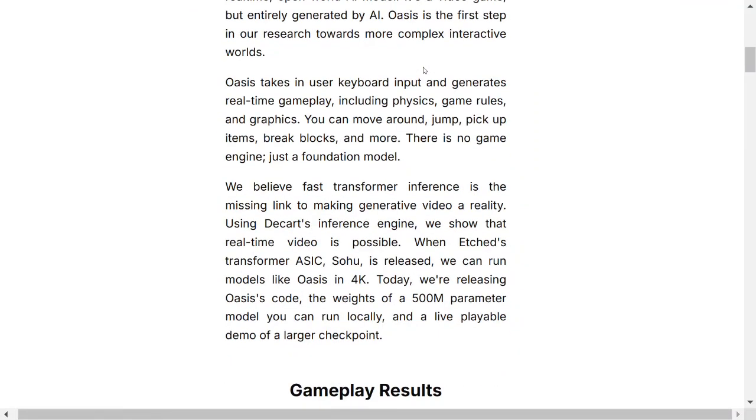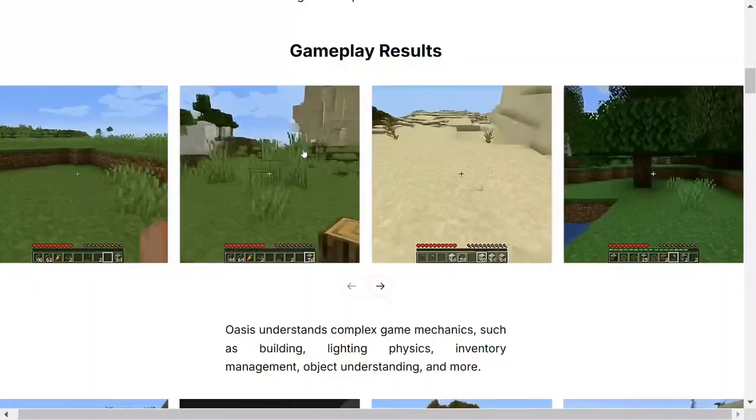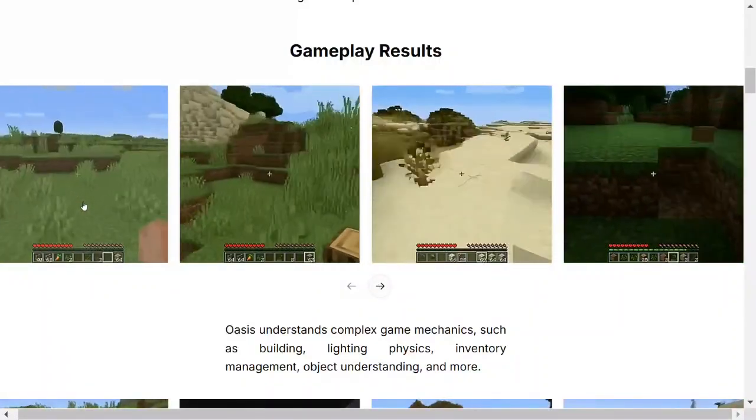This is a major step. The most interesting part is that the model weights are just 500 million parameters, so it's not huge. The different actions you can take include: move, jump, pick up items, break blocks, and more. There is no game engine - just a foundational model. Here you can see how it performs in different environments.